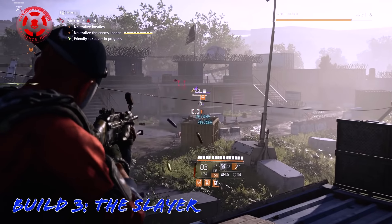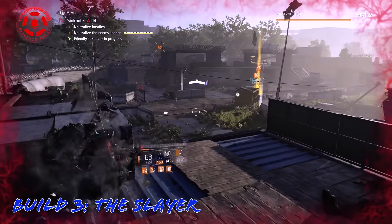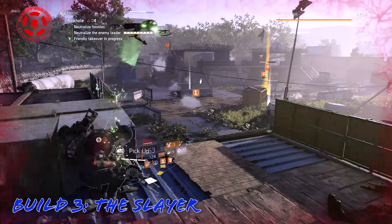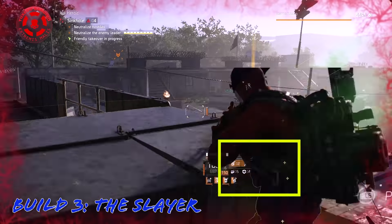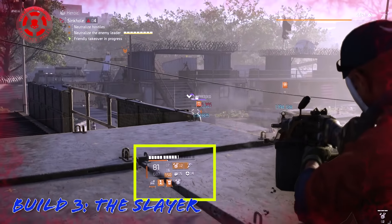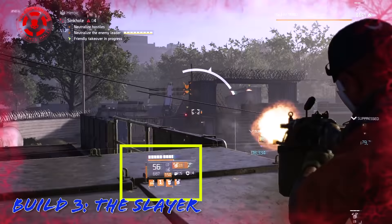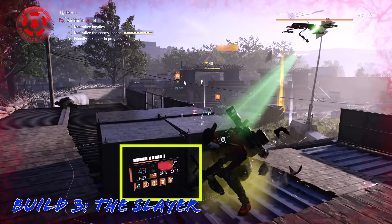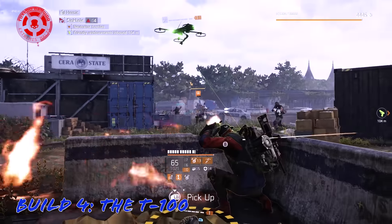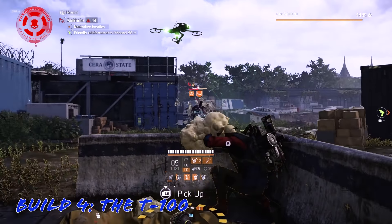These builds are anything but what you'd expect — each able to wipe platoons on a godly scale with equally fantastic power and even more survivability. Built on my signature InvisiShield platform, you will be spreading the plague of the outcast and ticking from 1.2 to over 1.4 million depending on which version you run.